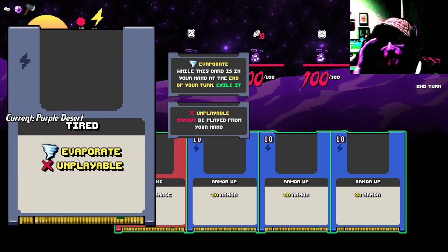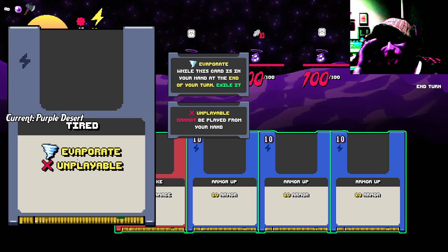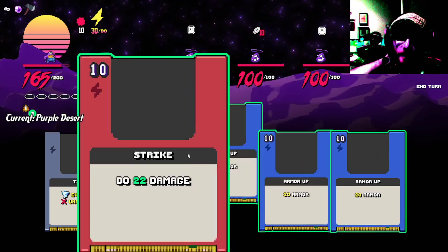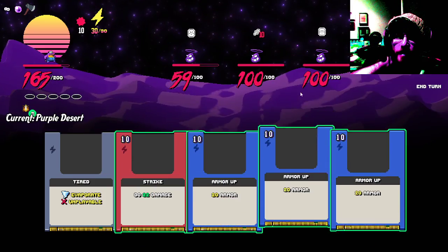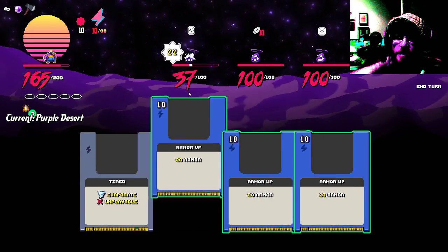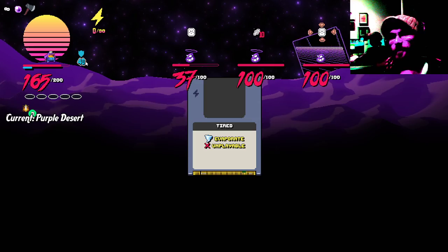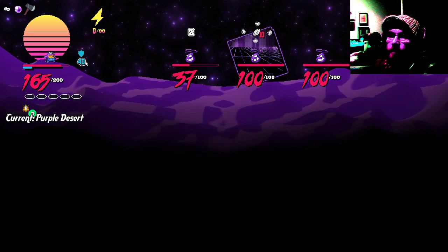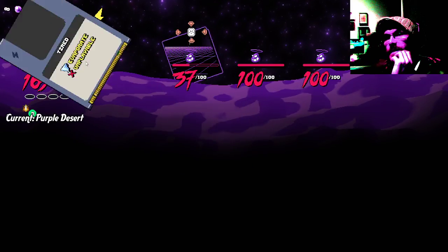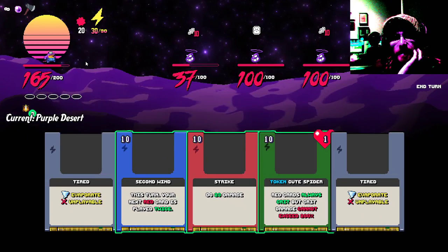Evaporate — unplayable. I thought I read that as 'unemployable' when I first saw it. While this card is in your hand at the end of a turn, exile it. It just takes up space, essentially. 22 damage and the rest is just armor, armor, armor. Attack this guy, armor up. Hopefully I get another card where I can deal damage equal to my armor, which is now 40. Does armor stay persistent or does it only last one turn? Yeah, only lasts one turn. Okay, that sucks.